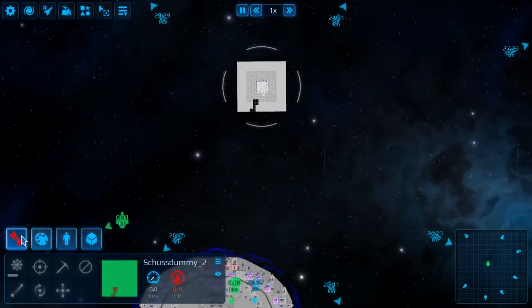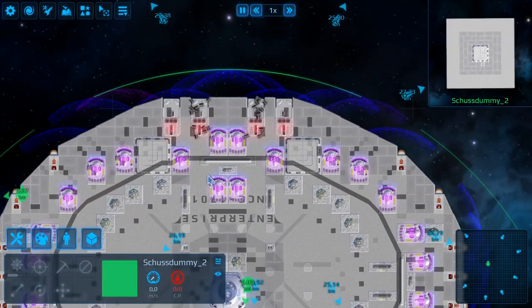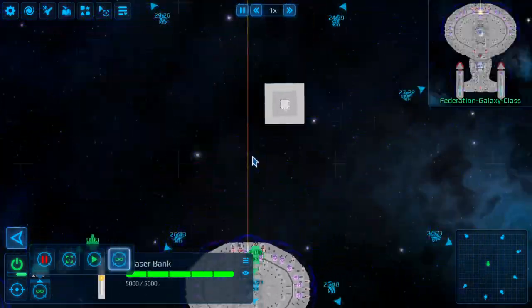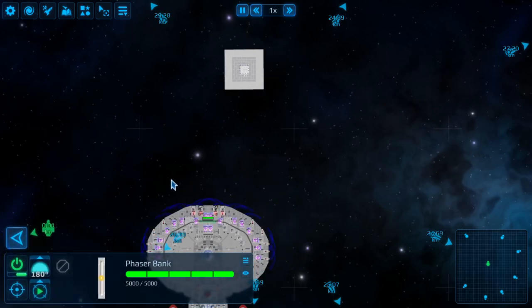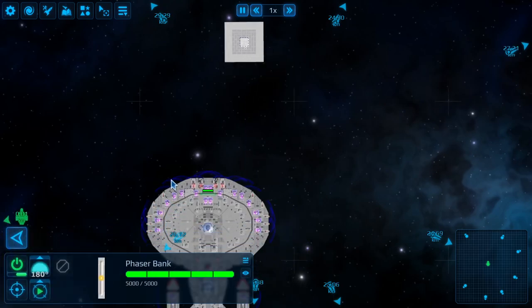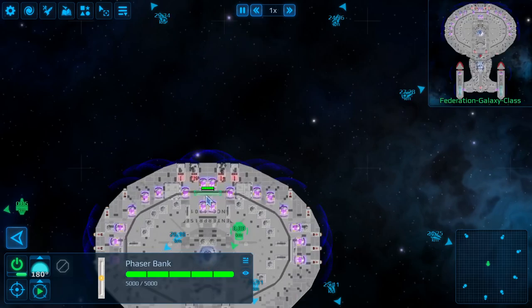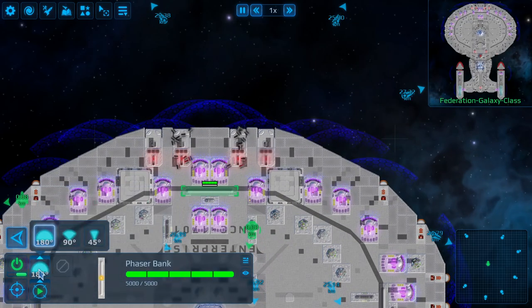Next system we have is the phaser strip. The phaser strip fires a beam in a target direction. This is a pretty good basic weapon for the Federation - nearly every ship has phaser strips somewhere over the hull. The special feature here is we have inserted a switch to increase or decrease the fire arc.